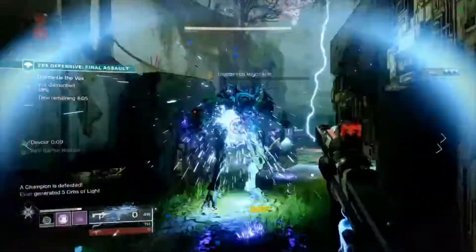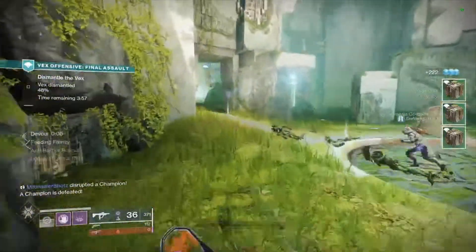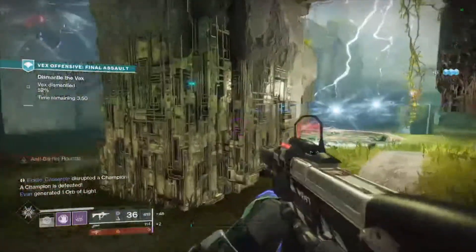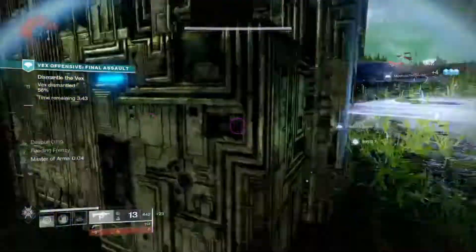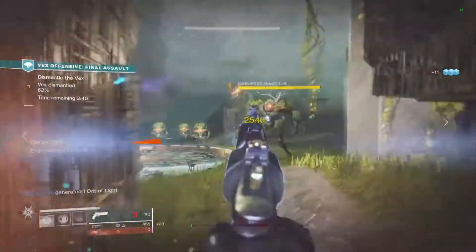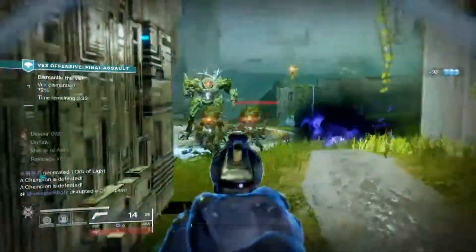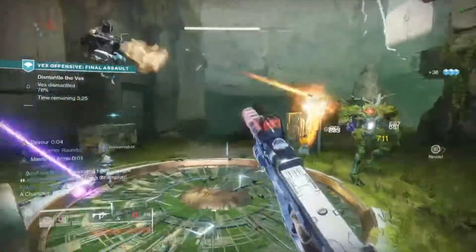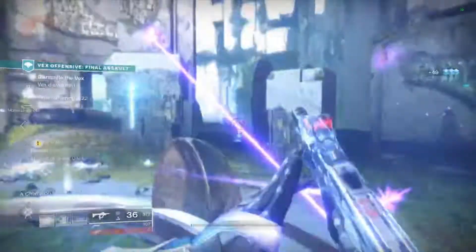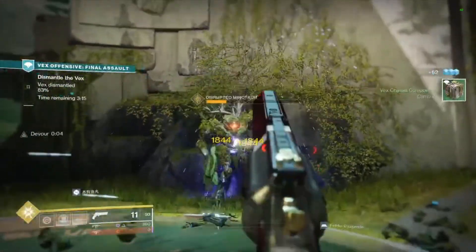Recluse or Huckleberry will make your life super easy. For bows, pretty much any bow works except Monarque, since the damage over time makes it hard to get precision final blows. For fusion rifles, 1000 Voices, Loaded Question, Telesto, or Jotunn — 1K can literally be run as your heavy while you do all the other weapons, getting a ton of multi-kills and helping with overall weapon kills since challenging enemies grant more efficient progress. Loaded Question is great for multi-kills, and Telesto and Jotunn are solid exotic fusion rifles for add clear.